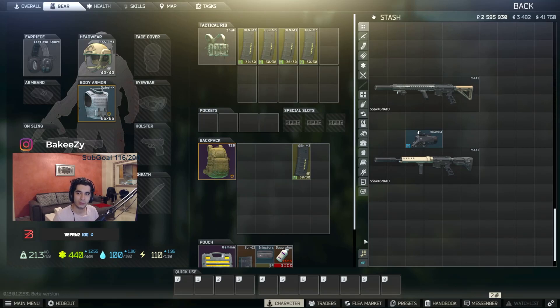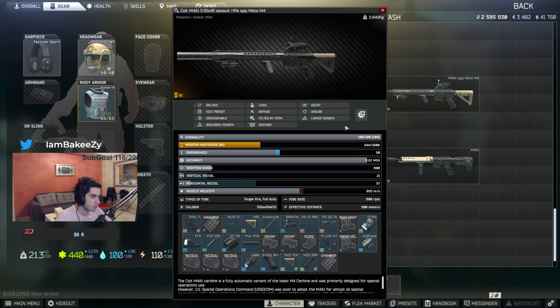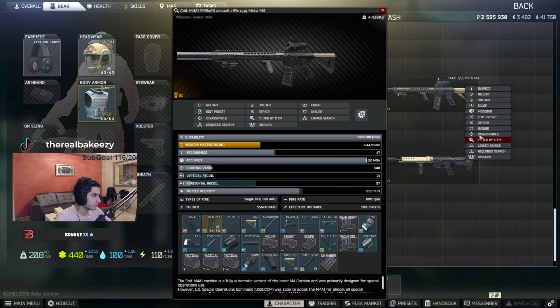What is up everybody. In this video I'm going to show you this new low recoil M4 and maybe save you some time and money. As you can see, this M4 has some very nice stats — 21 recoil, 52 ergo. With the scope and the mag it's going to be 47 ergo.